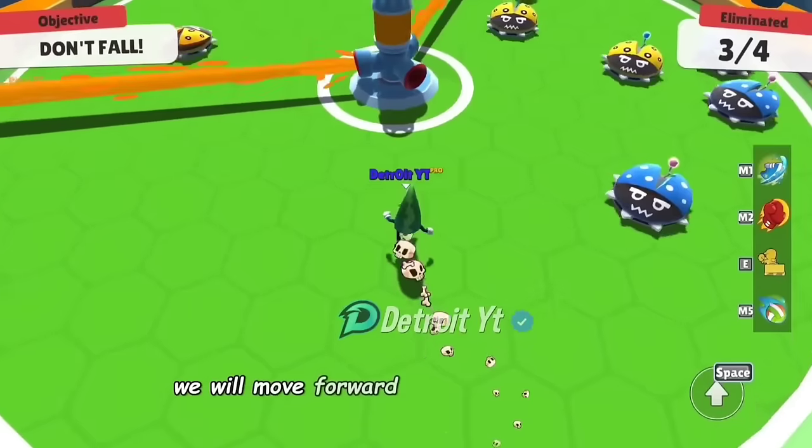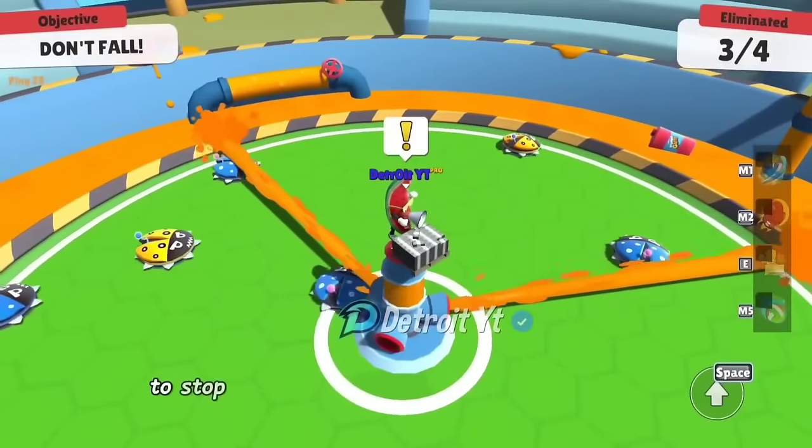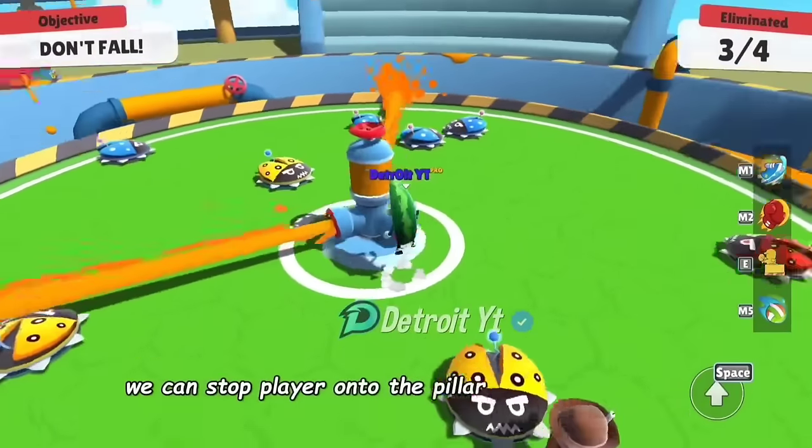We will move forward to the pillar and jump. We will use the taunt emote after jumping in the air to stop the player onto the pillar of the pain tanks. We can stop the player onto the pillar for a few seconds.